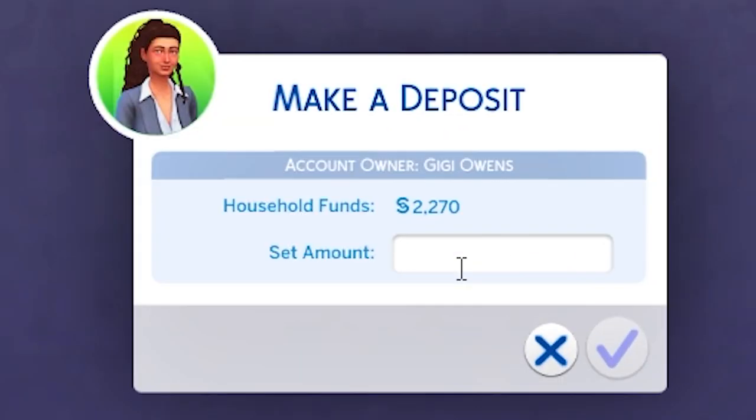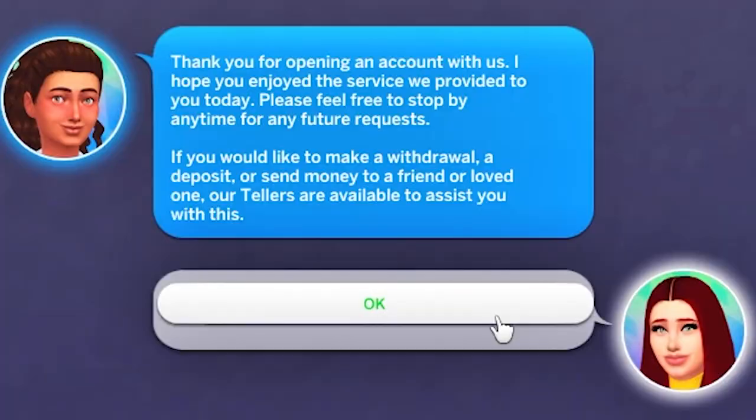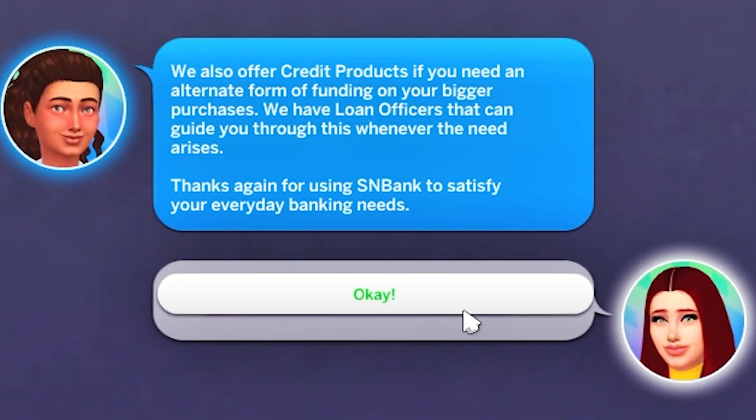We'll just do S&B for now and open an account for Gigi. Just to start the account off, we'll put $250 in there. The teller responds: Thank you for opening an account with us. I hope you enjoyed the service we provided to you today. Please feel free to stop by anytime for future requests. If you would like to make a withdrawal, a deposit, or send money to a friend or loved one, our tellers are available to assist you. We also offer credit products if you need an alternate form of funding on your bigger purchases, and we have loan officers that can guide you through this whenever the need arises.